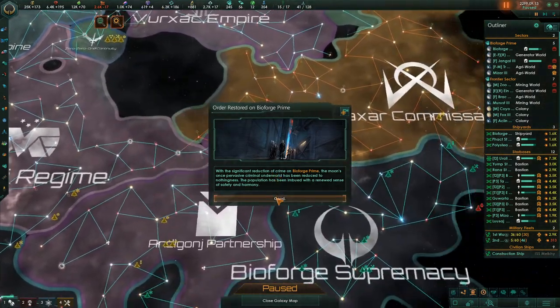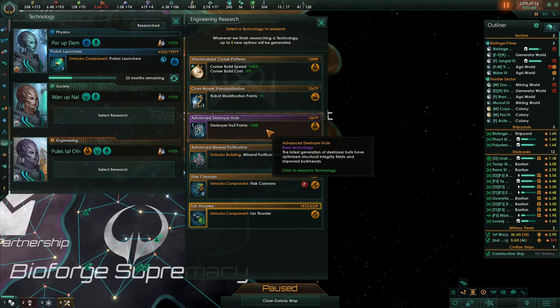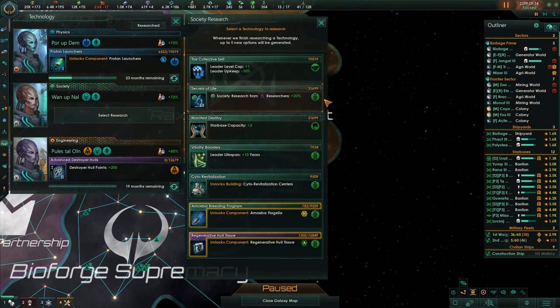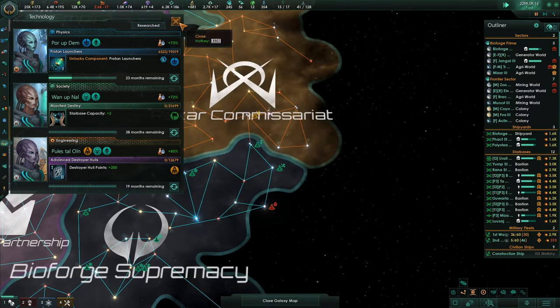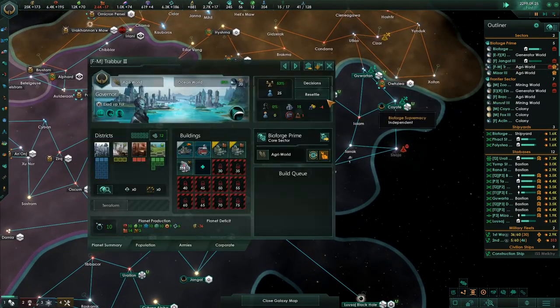Order restored on Bioforge Prime — because we gave everybody jobs. Destroyer hull hit points — another rare research. I'm just going to keep grabbing these if they're going to keep throwing them at me. Leader lifespan 10 more years. Starbase capacity plus 2 more — I almost can't pass that up, so I'm not going to.